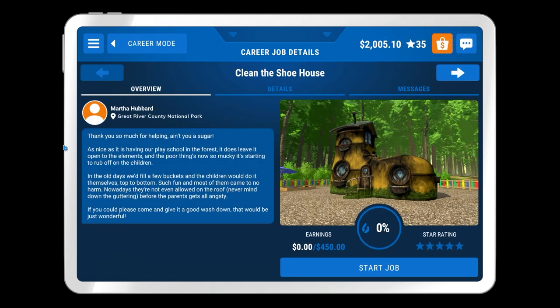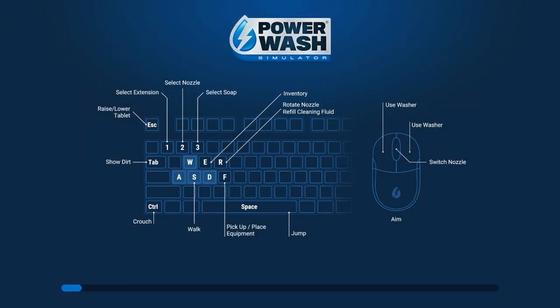The shoe house message says: thank you so much for helping, ain't you a sugar. As nice as it is having our play school in the forest, it does leave it open to the elements. The old days we'd fill a few buckets and the children would do it themselves, top to bottom - such fun and most of them came to no harm. Most of them. Nowadays they're not even allowed to be on the roof, never mind the guttering - rather parents get all angsty. If you could please come over and give it a wash down that would be great. Start the job and let's get this clean.